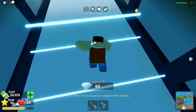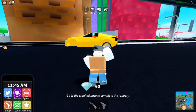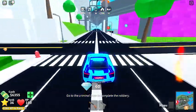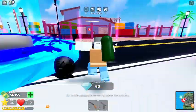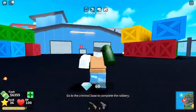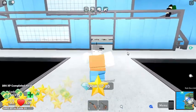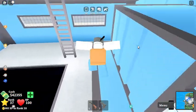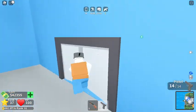Dodge all the lasers and stuff, then come out the back. Now you're going to give your money to the criminal base. Drive straight down here and come right over to the criminal base. Currently I have $6,000 — let's see how much this gives us. It gives us about $40,000. I'd say that's a really good amount.